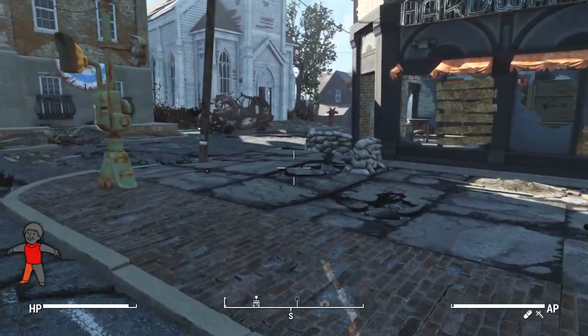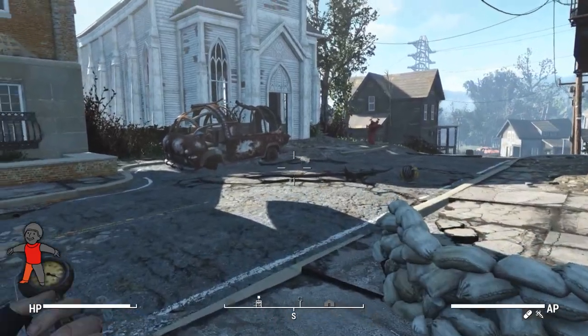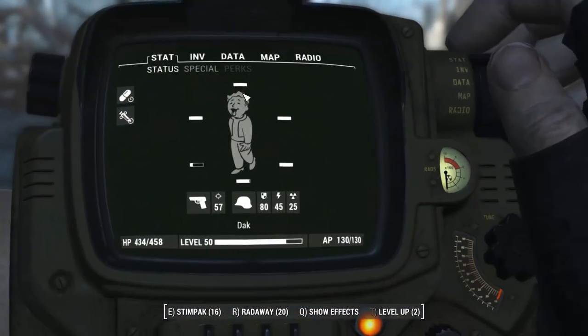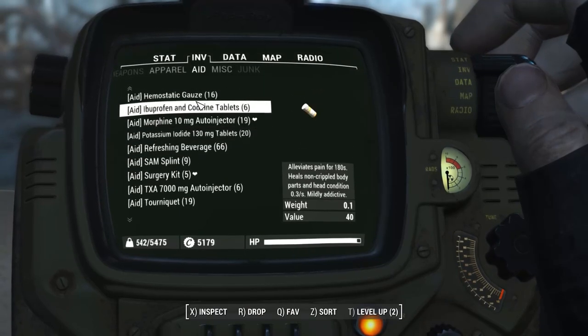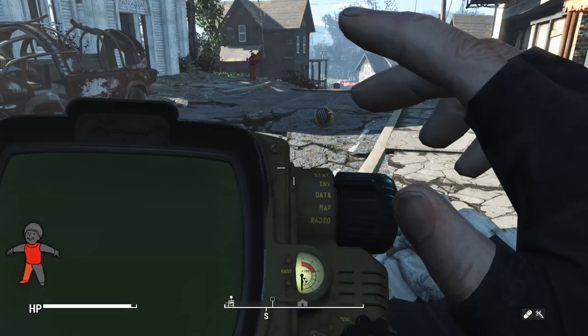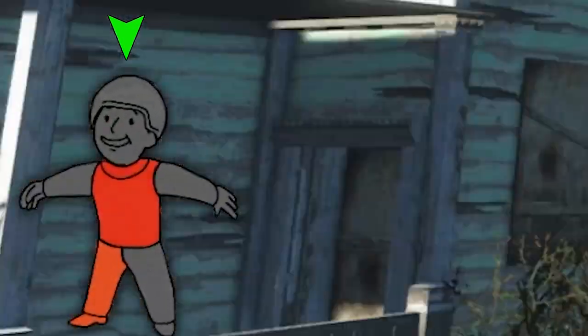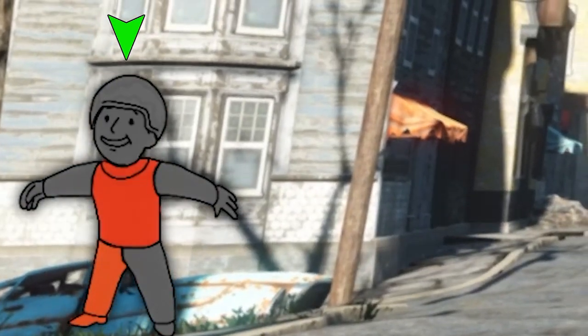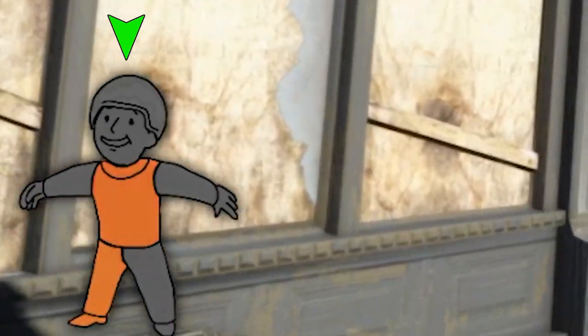This mod requires the Immersive Animation Framework so it can use custom animations with the new aid items. It's also worth checking out the Condition Boy mod, which puts your limb condition on your HUD at all times — this mod removes the standard crippled status popup, so Condition Boy acts as your readout, turning orange and then red as limb health decreases, similar to a Tarkov-style display.